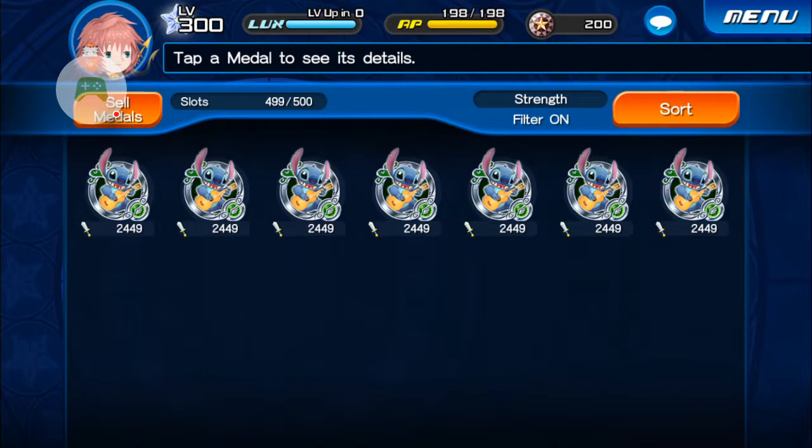Hi guys, it's Wyatt here, and in this video we're going to go over guilting. So we're going to use these stitches as the medal we're going to gilt. In order to gilt a medal you need seven of the same metal, and you're going to end up fusing them all together into one metal.